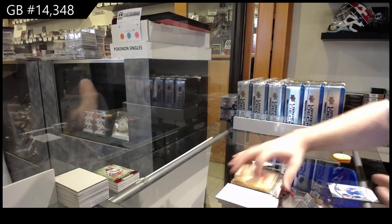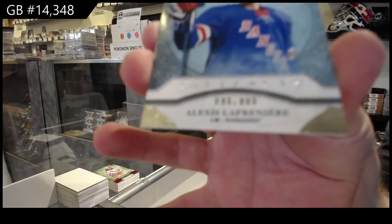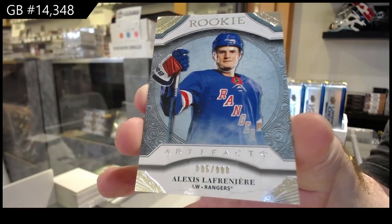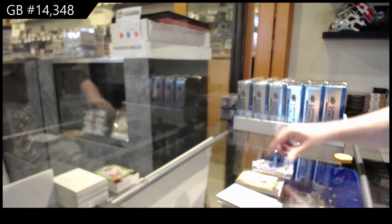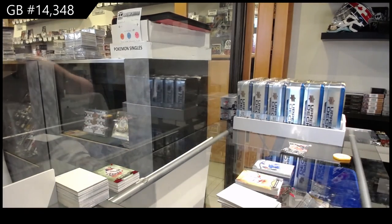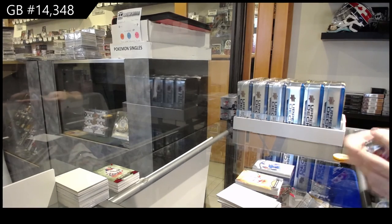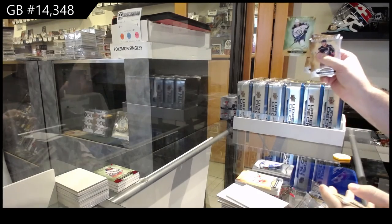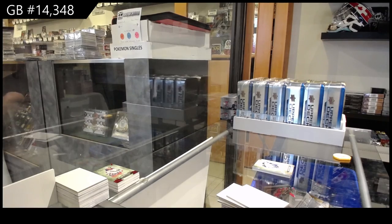We've got a $9.99 rookie — Lafreniere. $9.99 last run here, for the Rangers. Excuse me. And $2.99, Winnipeg Jets — Blake Wheeler. Kill me. Now we'll tell you guys, bye. Thank you.